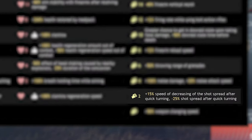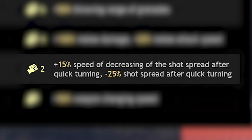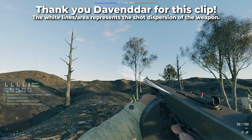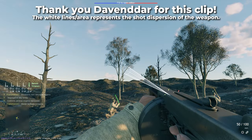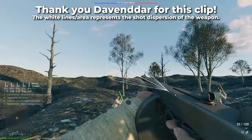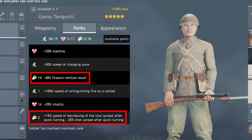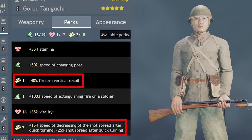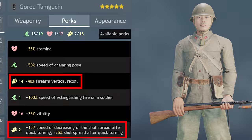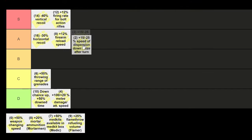The shot spread perk is another that makes little sense when you first read it, so some explanation is needed. When you quickly turn your soldier's direction, the hidden shot dispersion statistic increases significantly, but only for a short time — this perk makes that dispersion increase smaller and last for a shorter period. In theory it's very useful and cheap, meaning you can almost always run it in addition to a recoil reduction perk. But whenever I tested it in-game, you don't really notice any difference. B tier, but could quite easily be A tier if used for weapons with massive shot dispersion stats.